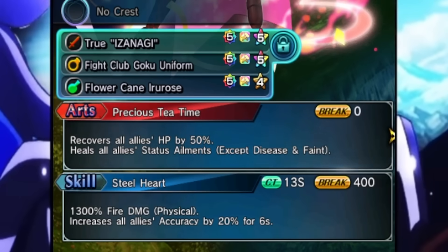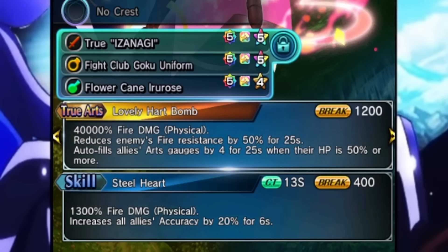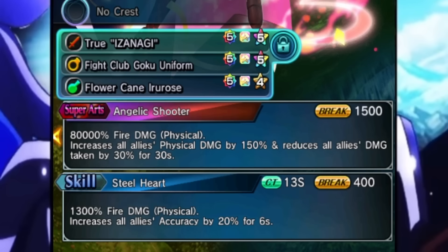Her skill provides an accuracy buff. Her art is where the heal comes in — also a cleanse, which is very strong. I really wish it gave status resistance too, but it is what it is. True art applies fire resistance down on the enemy plus arch gen as long as you're above 50 HP or more. Super art buffs physical damage by 150 and reduces all allies' damage taken by 30 for 30 seconds, which is insanely valuable.